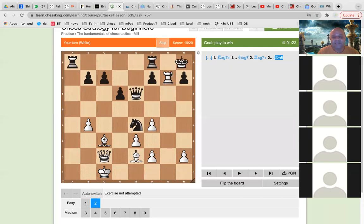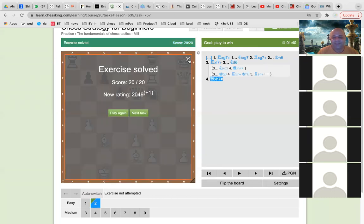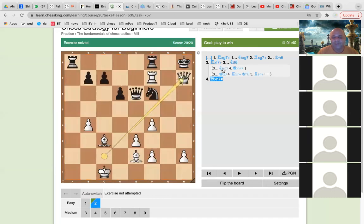So let us see the sequence: Rook takes G7, Knight takes G7 — but you had to calculate this because the Queen is there. Now Rook to F7. Now the Knight goes back — if the Knight goes back, the Knight is pinned and it is checkmate. If the Knight does not go back, if Knight C3 then Queen again H7.